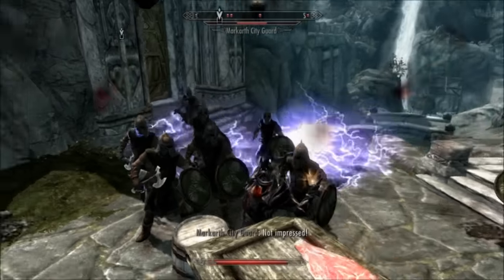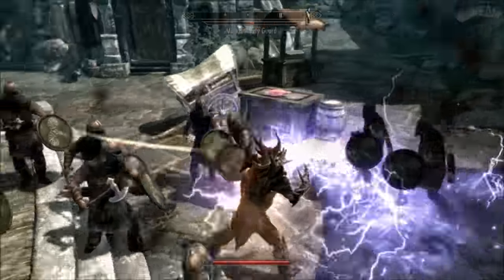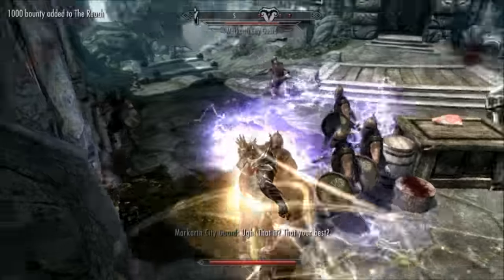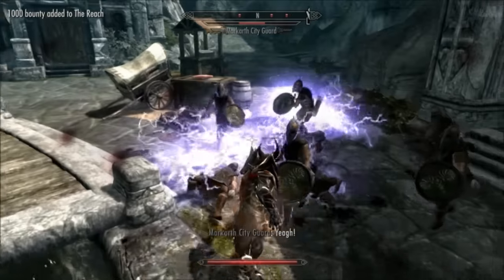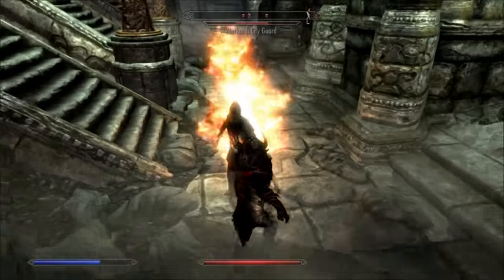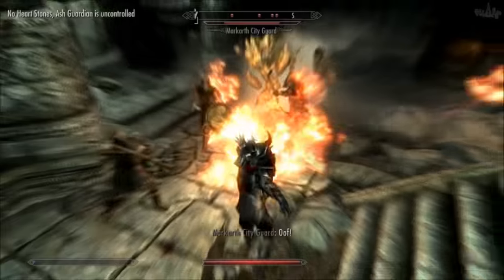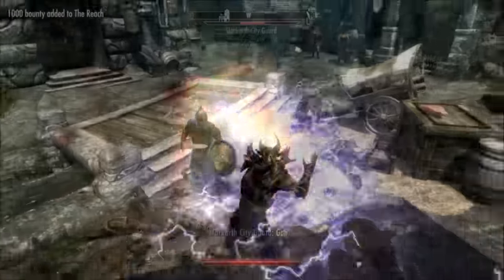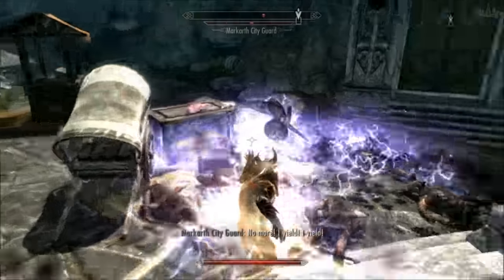If you like, you can wield destruction in one hand to cause damage and fast healing in the other, to heal any incoming damage you receive. As you can see, I'm having no issues killing all these guards in this city. If you decide you want to use another school of magic later on, you still have all your unused magicka reserves to use up — like now, I'm setting people on fire with destruction while using a conjuration spell. As you can see, I use my magicka reserves to cast the conjuration spell. You should be putting all your stat points into either health or magicka anyway, because with this setup you don't need to block or swing a sword, so stamina is pretty useless.